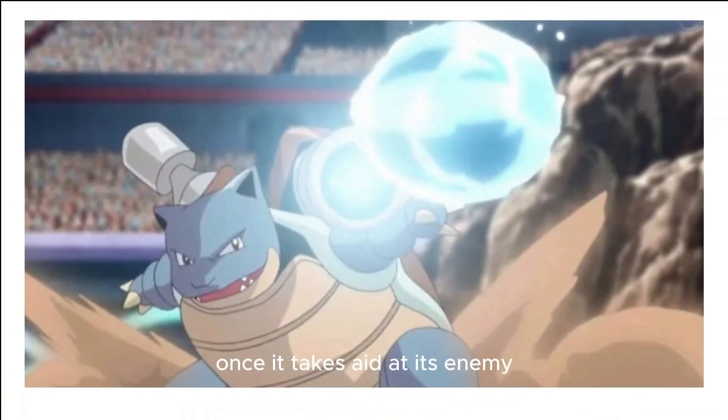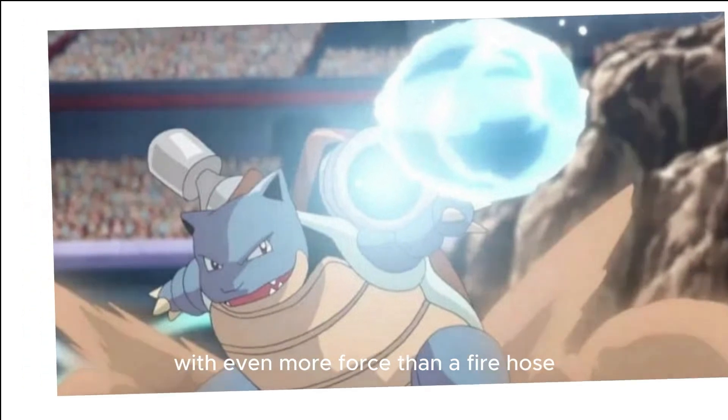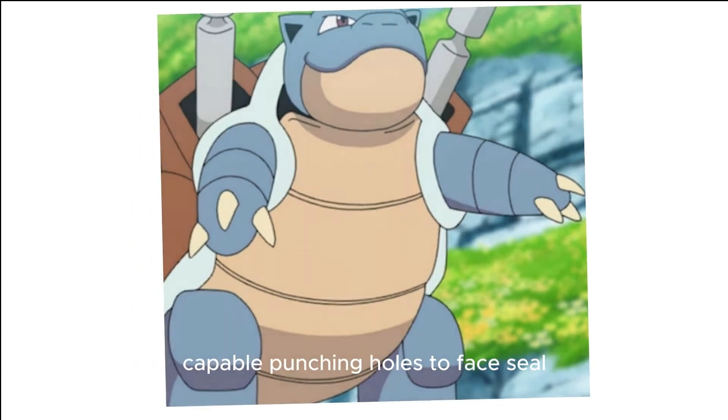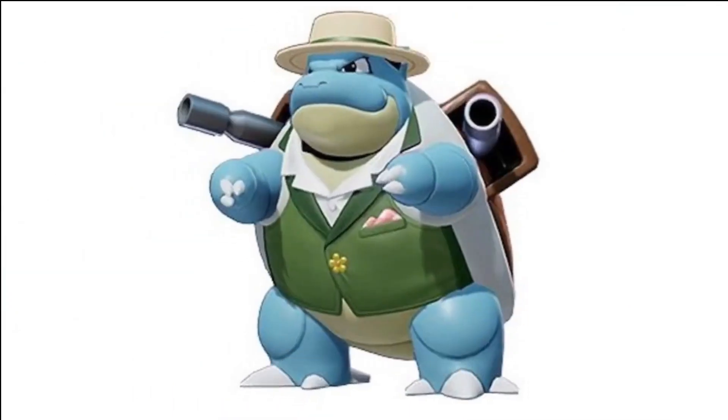Once it takes aim at its enemy, it blasts out water with even more force than a fire hose. It crushes its foe under its heavy body to cause fainting. In a pinch, it will withdraw inside its shell. The rocket cannon on its shell fires jets of water capable of punching holes through thick steel.